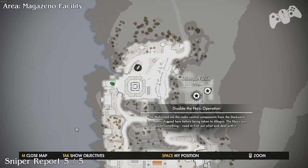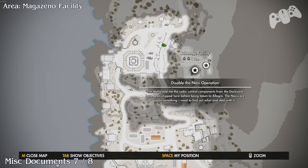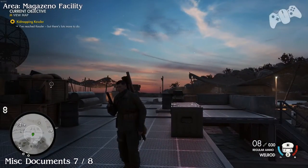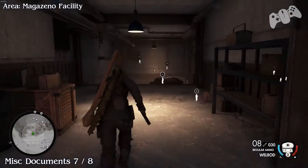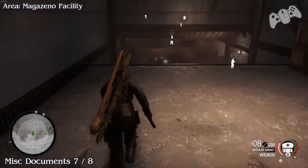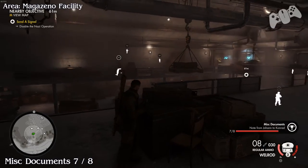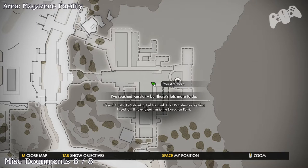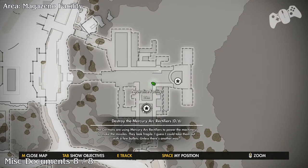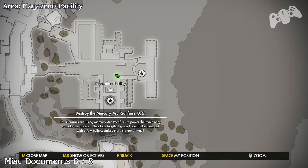Only two more documents to find and they are located in the next section to the far right-hand side. On the way to sabotage the facility there will be a doorway — as soon as you go in and head down the stairs, you should see document seven directly in front of you. The final document, number eight, is basically a story-related item. Go to the locate note main objective and then blow the safe open containing document number eight.